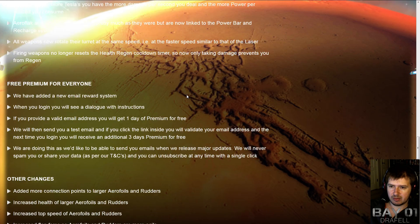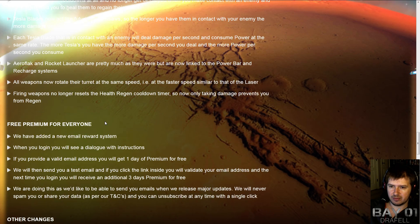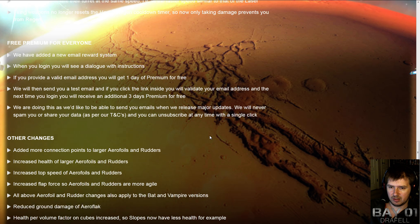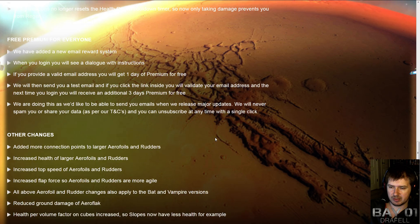There's also an email reward system — you'll be able to get a free day of premium and another three days, so four days of premium total, based on confirming your email address. The first time you log in, you put your email address in and get one day of premium. When you click the validation link, you get another three days.